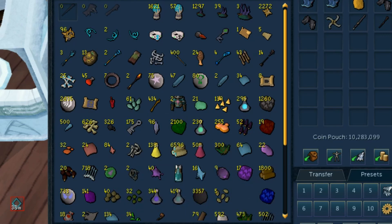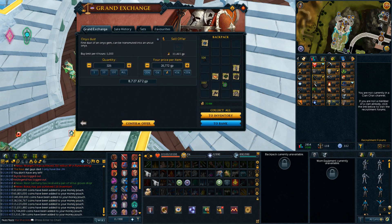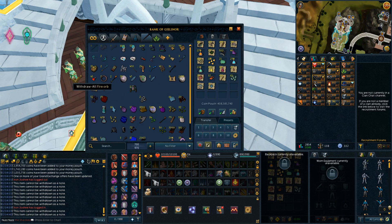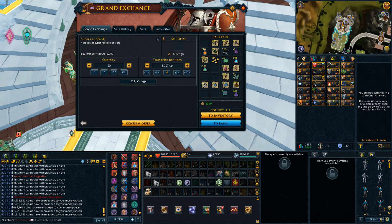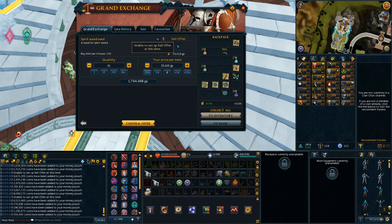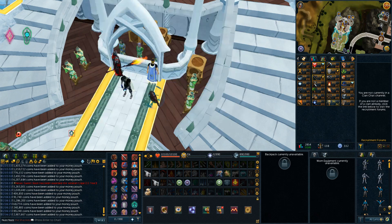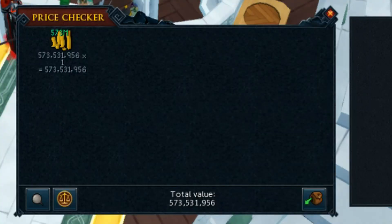Something I noticed while selling: a lot of weapons weren't selling at their usual price. Like the dragon rider lance — it showed as 41 mil when I got it as a drop, but it actually sold for about 29 mil. Not sure what happened to dragon rider lance prices in the last two or three weeks. Spider leg was also a little cheap. Is it because the Elder God Wars is coming and new stuff is releasing? Or maybe just a natural price drop? Nonetheless we ended up selling the whole loot tab.